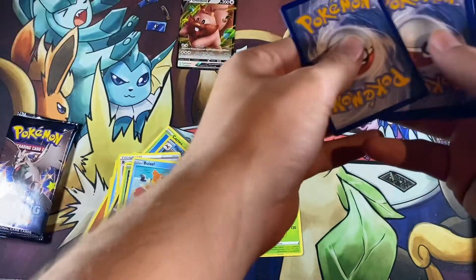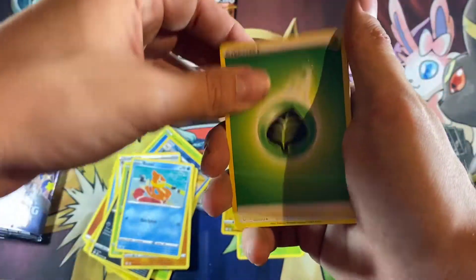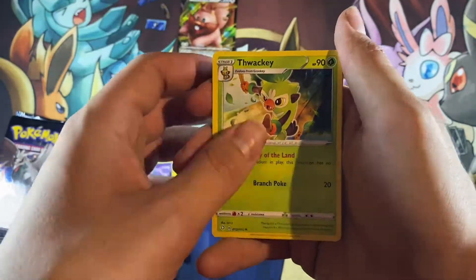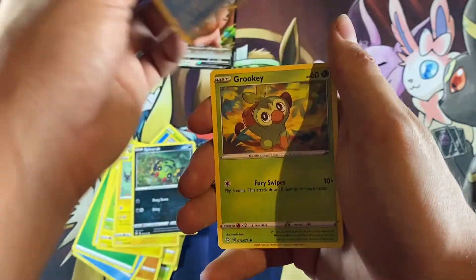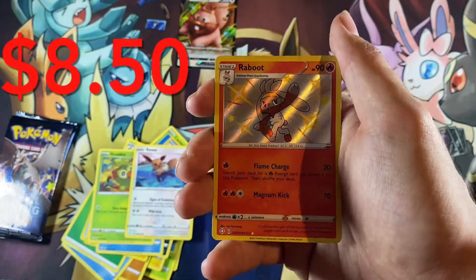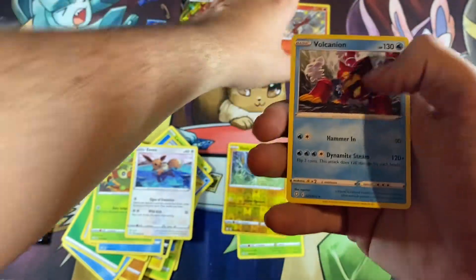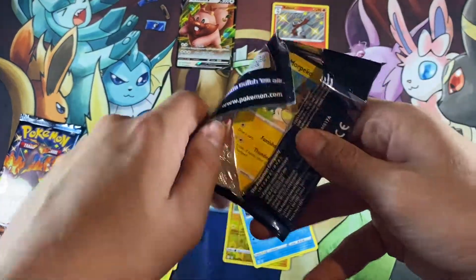There's the code for you guys. Grass-type energy, Rusted Sword, Luxio, Morpeko, Spinarak, Snom, Grookey — I love Grookey. We got our shiny Raboot! Sweet, we got our first shiny, and a non-holo Volcanion. Got our first shiny. I'll take a Raboot — nice, that was cool.